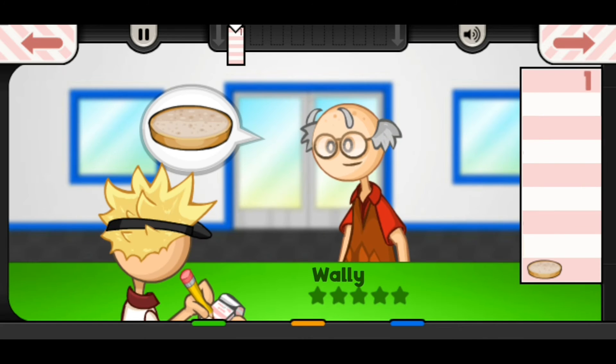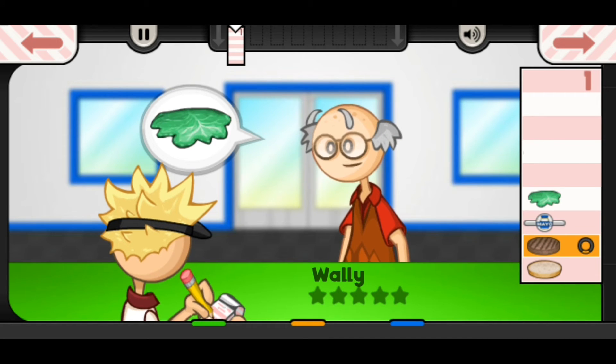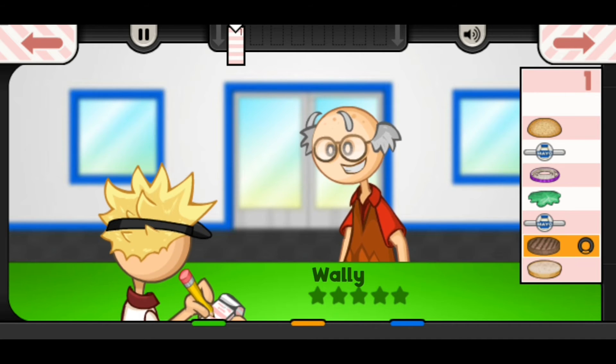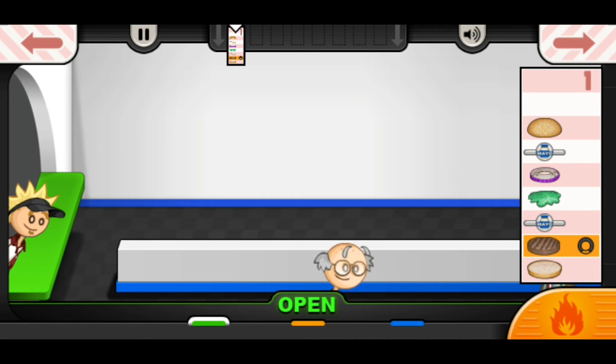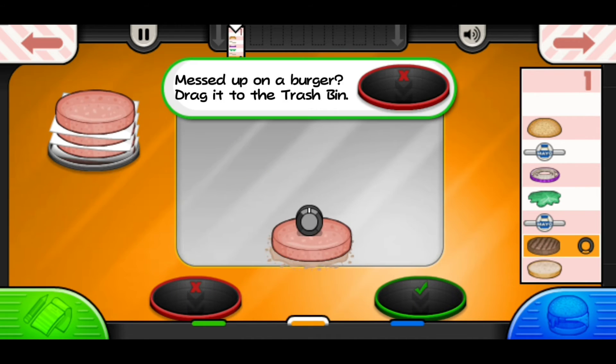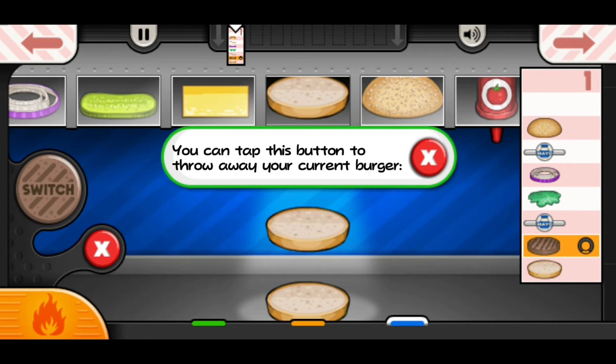He wants a typical burger with the patty well cooked, mayo on the patty, lettuce, onions, and then mayo on top. We have to give him double that — so two patties. And can I use two bottom buns?